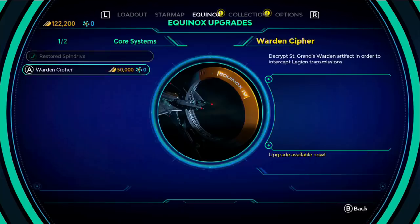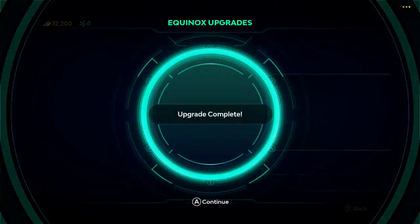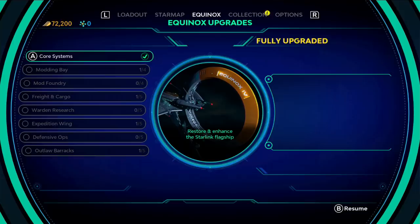This is kind of a story upgrade — you upgrade your main ship, which is where you dock, basically. That'll give you things like the ability to carry more stuff on all your ships, because you're picking up loot. Decrypt the Warden artifact to intercept Legion transmissions — that's what we're buying, and that will advance the story.